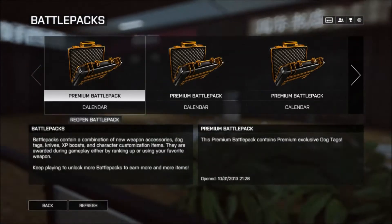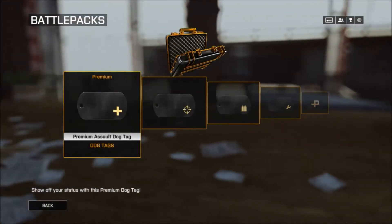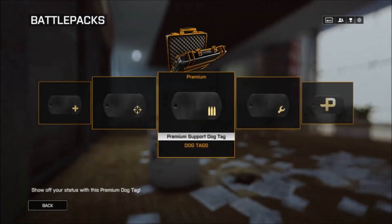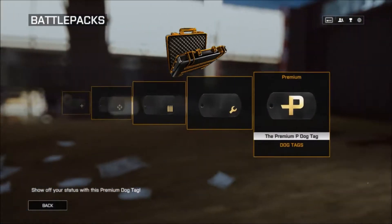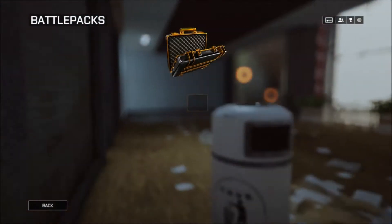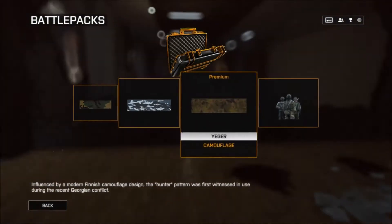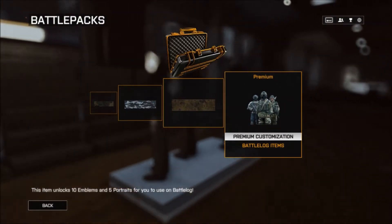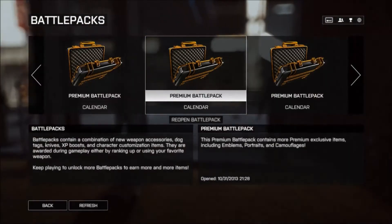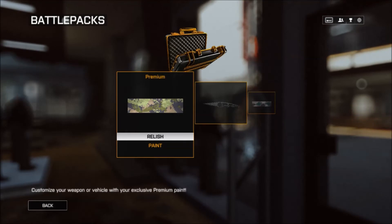In the first one I got all the dog tags — the premium ones, which I think everyone gets. I'm pretty sure the premium battle packs are the exact same. In my second one I got some camos and a customization item.